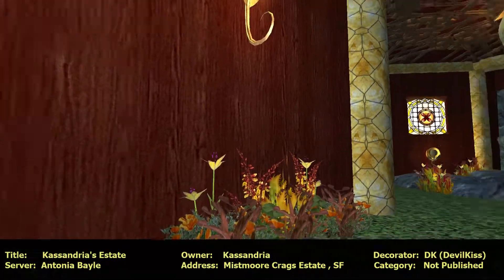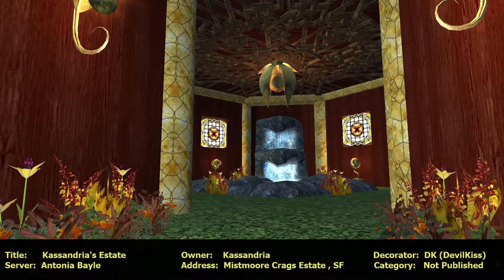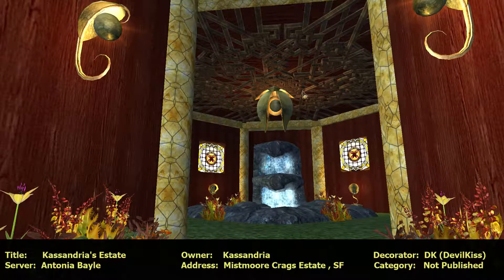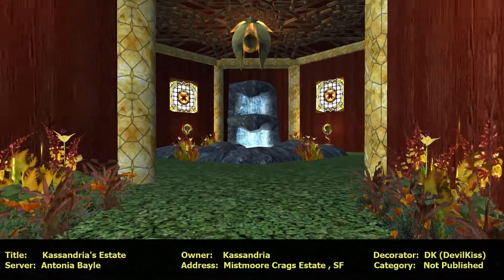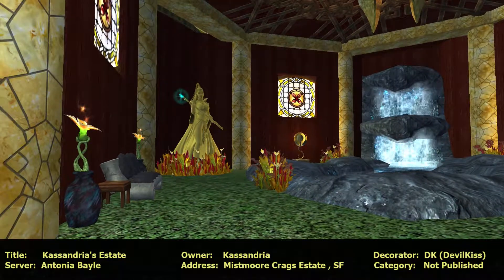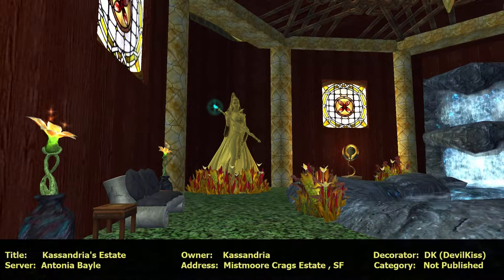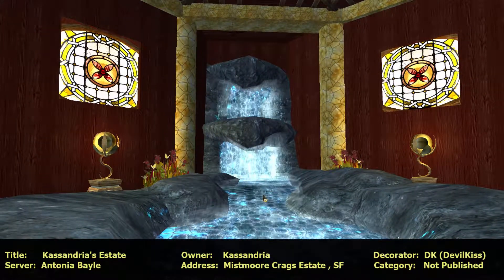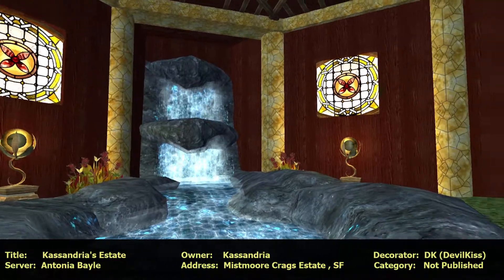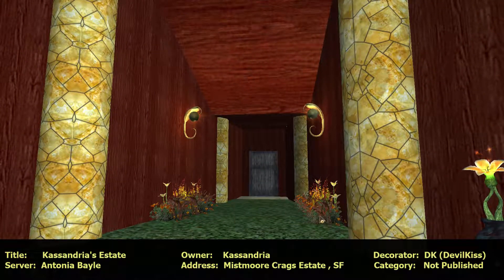Wow, you can't even tell what house you're in except for the shape of the room. But it is gorgeous. I love the ceiling and look at the glow. The lighting is superb. Very symmetrical. I love that. Nice new statue. I love the custom bench. I love the glow of the flowers and the colors that were used. Very pretty. And this water feature is amazing.